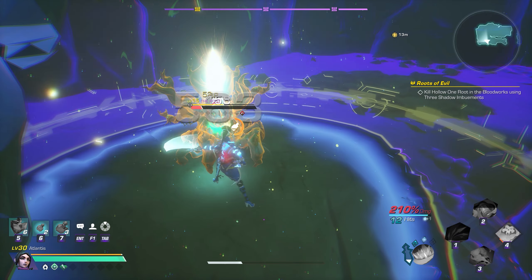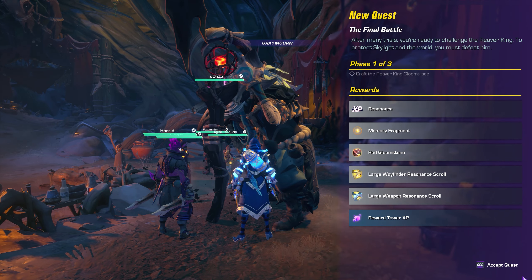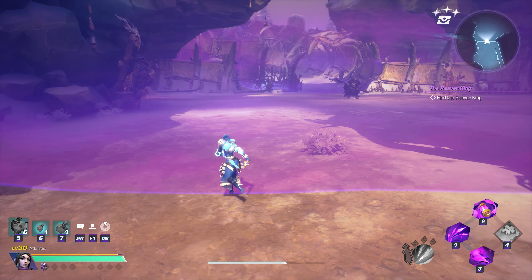Once you're done defeating various Hollow One Roots with the Gloom Collapse Mutator, you'll need to return to Grey Mourne and are tasked with creating a Gloom Trace to haunt Otorok the Reaver King. This is where you'll begin the final battle story quest where you battle to take down the Reaver King and Mero.